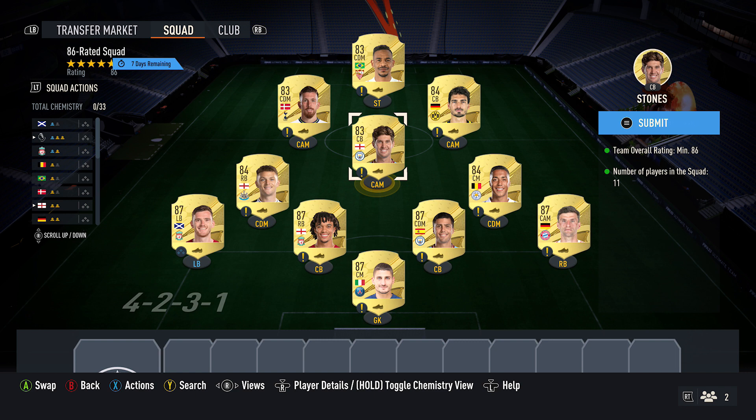And then finally for the 86 squad, you want to pick up three 83 red cards, about 2k each — Stones, Fernando, and Hoiberg.